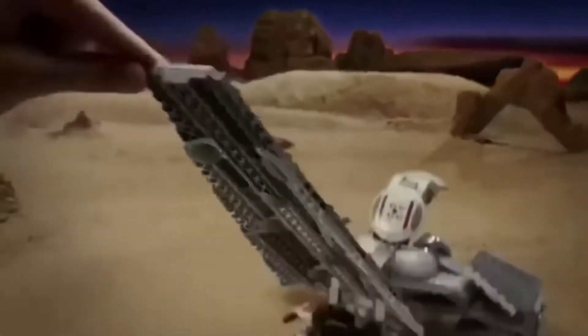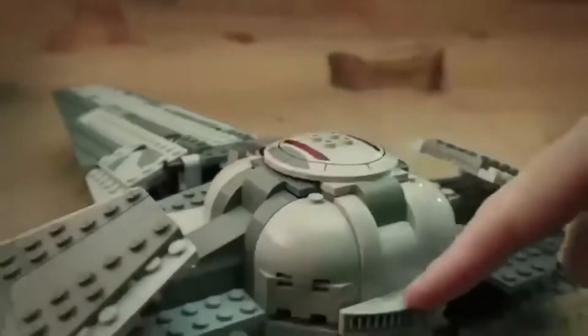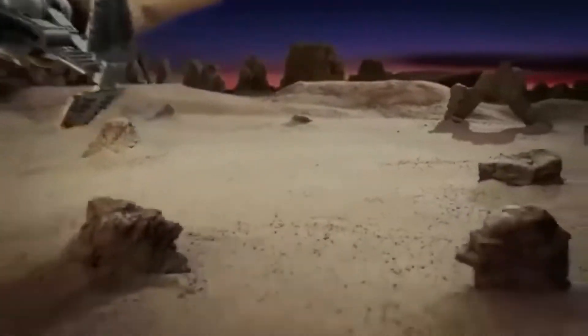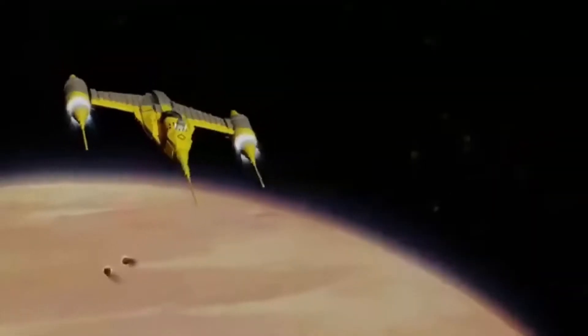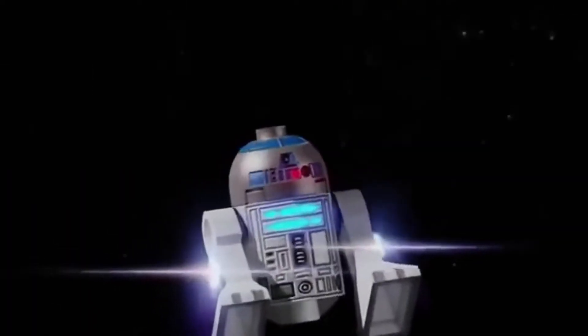From Lego Star Wars — Darth Maul has stolen Republic secrets. Build the Sith Infiltrator, load the probe droids, and escape from Tatooine. Can an Anakin Starfighter catch him in time? The Sith Infiltrator and the Naboo Fighter — part of the new Lego Star Wars.